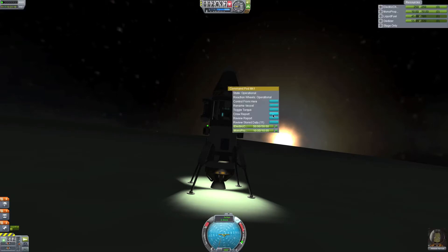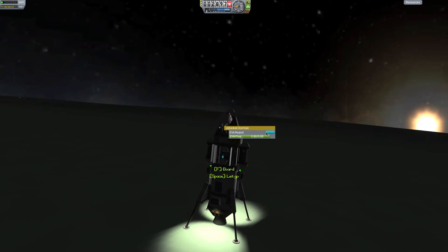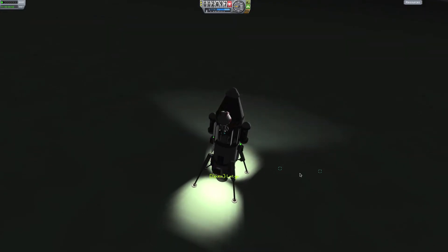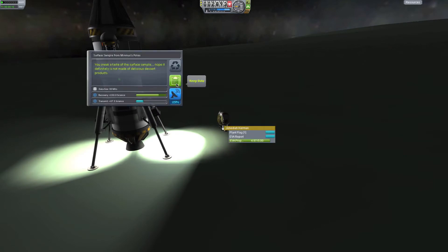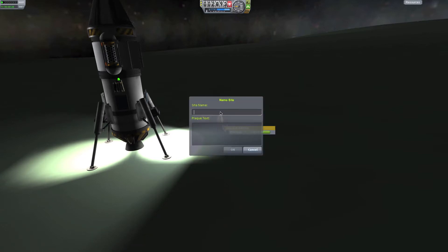Let's do a crew report. Override. EVA report — I got that. EVA. I'll turn the light on, RCS on, back up. Surface sample — that's the same one as earlier. Plant the flag. North Pole. Jebediah was here.